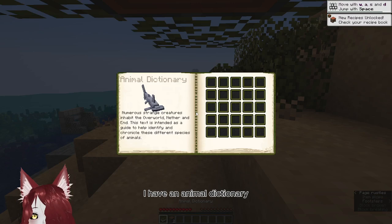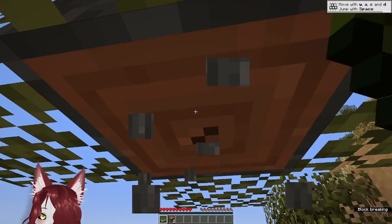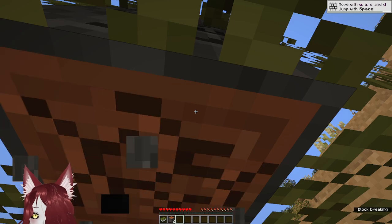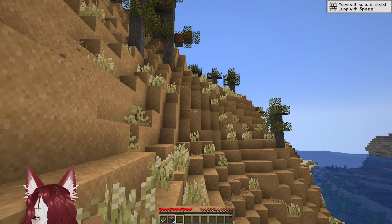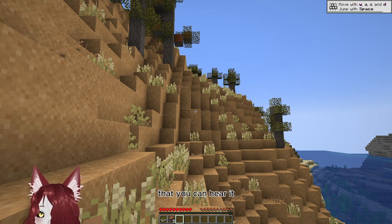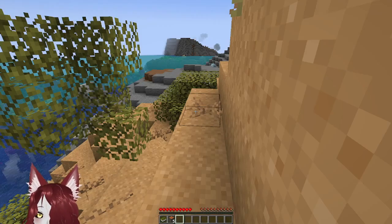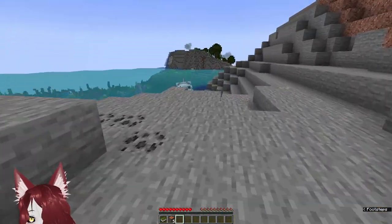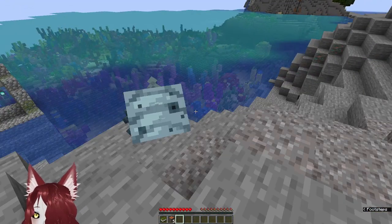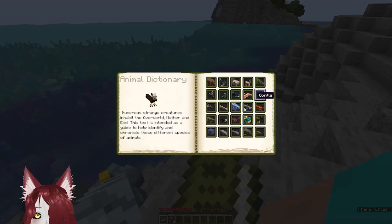I have an animal dictionary — it's so pretty! Okay, acacia — this is acacia, that's weird. Can you guys hear it? I'm gonna pray to the gods of Minecraft and OBS that you can hear it, because I can't check right now. Oh, I can see myself — whoa, what the hell are you? Oh, is this a crabby? I mean a snowy hermit? Hello! I can't use my animal dictionary on it, let's see if I can find it.